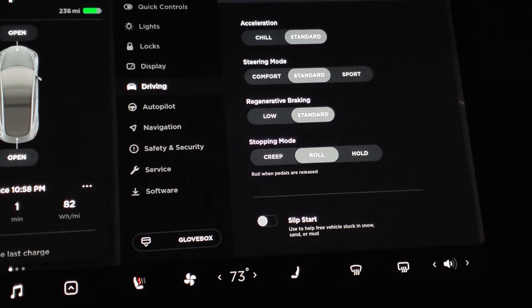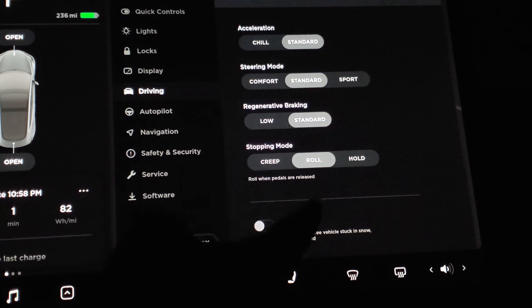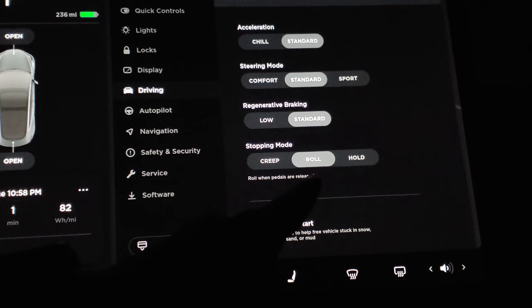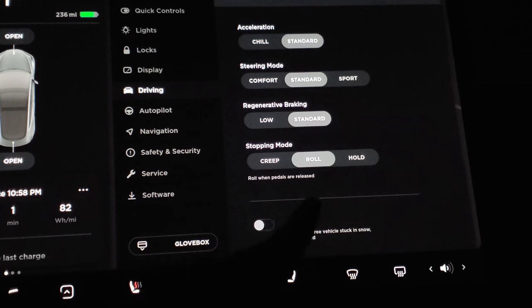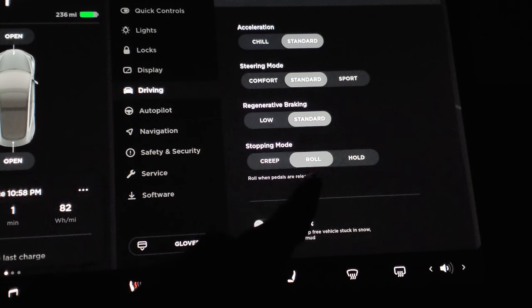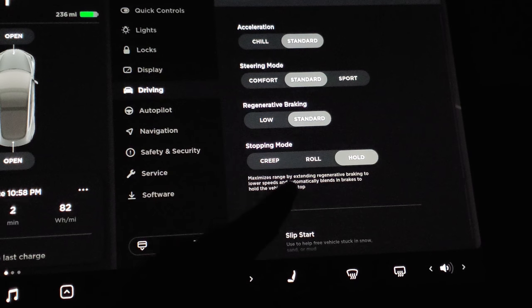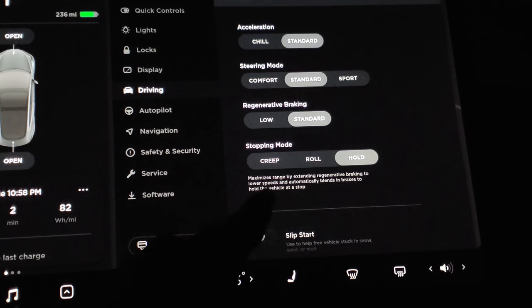I just realized you probably have to turn on stop mode. Here it is under the driving setting — you have stopping mode. Right now it's on roll, which is the traditional setting. Creep we had before — slowly move when pedals are released. Roll means coast when pedals are released. Hold is the new mode here — it maximizes range by extending regen braking to lower speeds and automatically blends in brakes to hold the vehicle at a stop. So make sure you enable that.